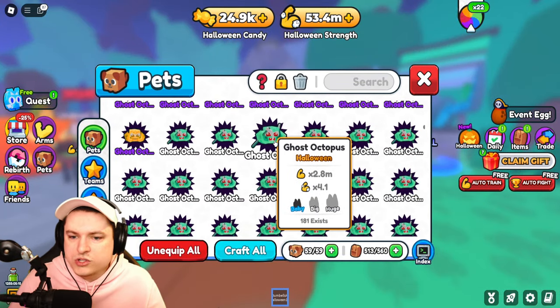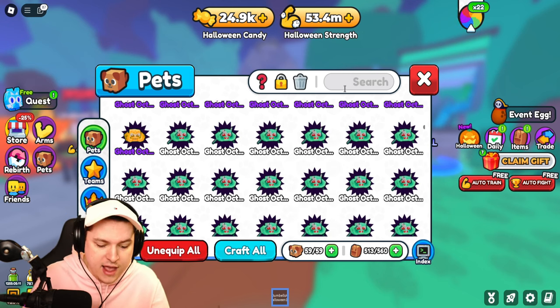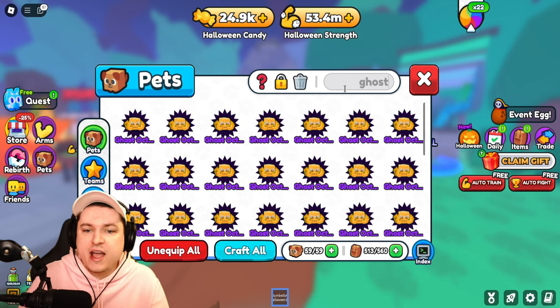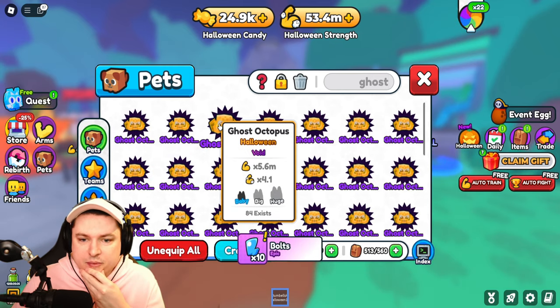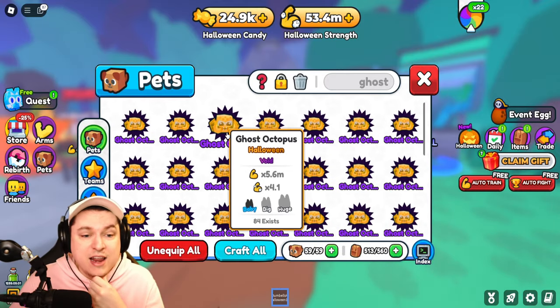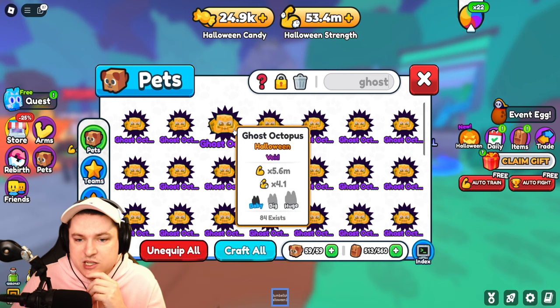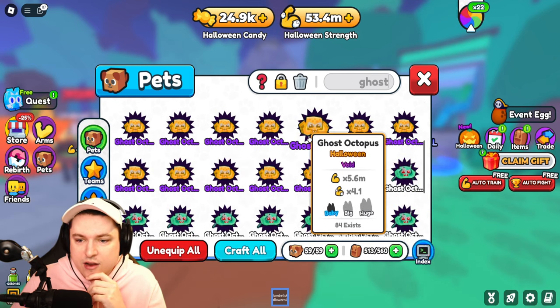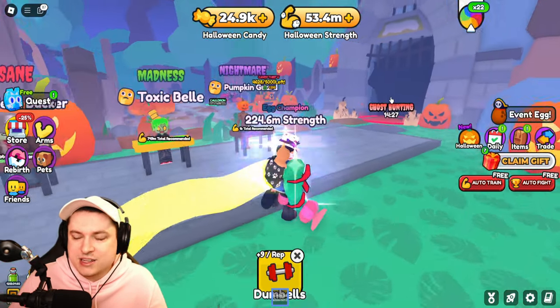Let's see what we got. We got a new Ghost Octopus — 4.1! Wow, that is very good. I'm one of only 84 existing in the world — that's crazy. It has 5.6 million strength and 4.1. These are going to be so good. I'm excited about that.